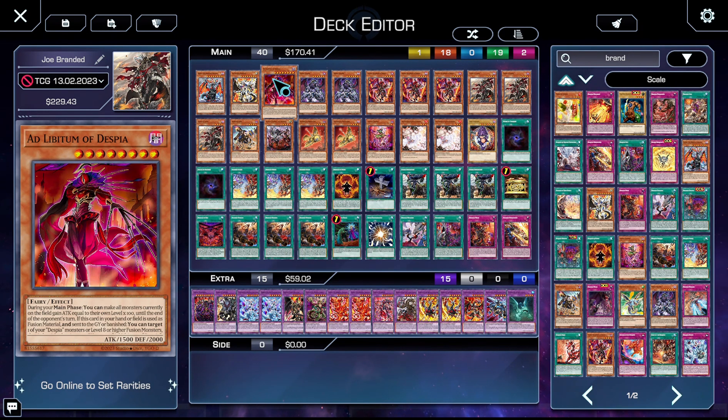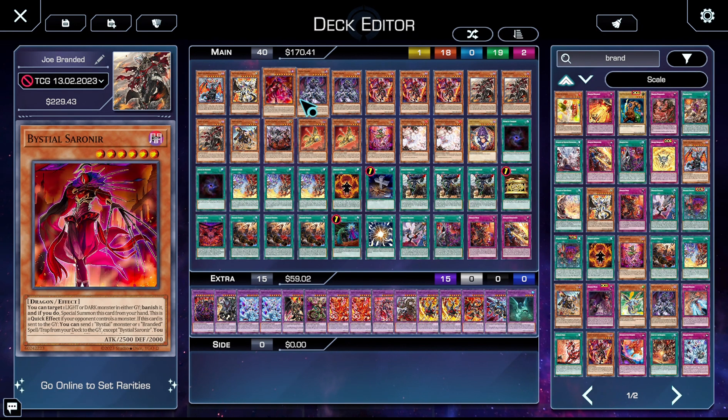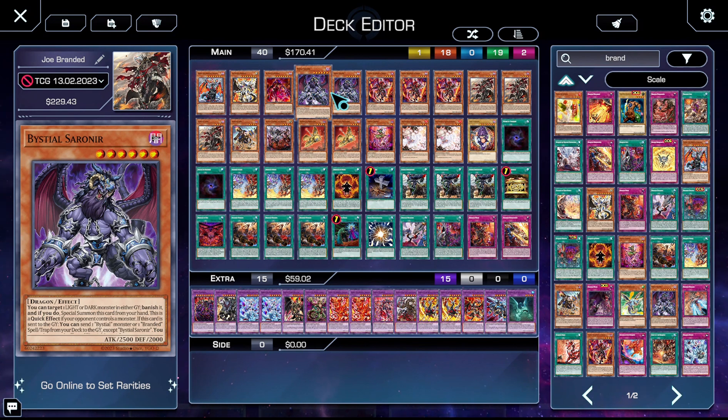We're on one Adlib. Adlib's great because if it gets banished it lets you bring back a fusion monster or a Despia monster, which is great so you can use Branded in Red along with Adlib and a spent Mirror Jade in order to make Chimera and then bring back the Mirror Jade for a second activation. It's really great — it doesn't come up too much but when it does it really matters. Two copies of Bestial Sarnir: when sent to the grave it allows you to send a Branded spell/trap or a Bestial monster, so it lets you search out Branded spell/traps to put in the grave and add back with something like Retribution or Branded Beast.